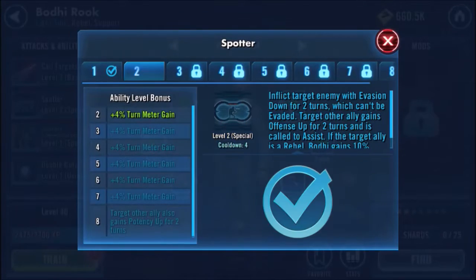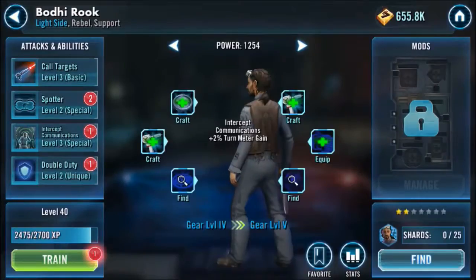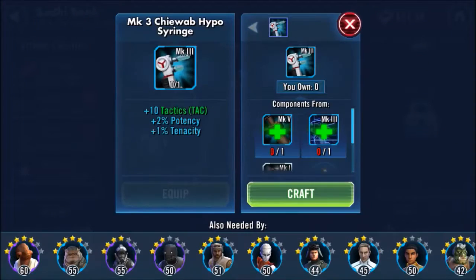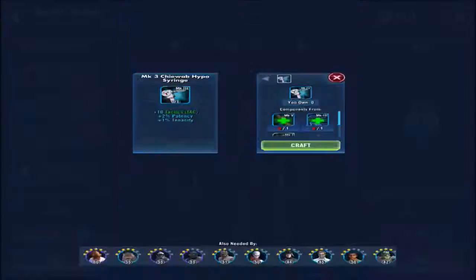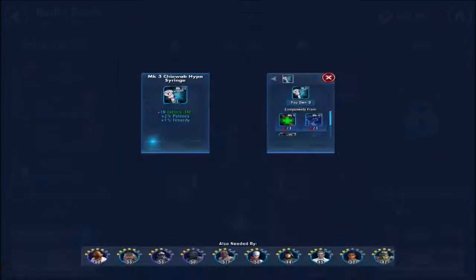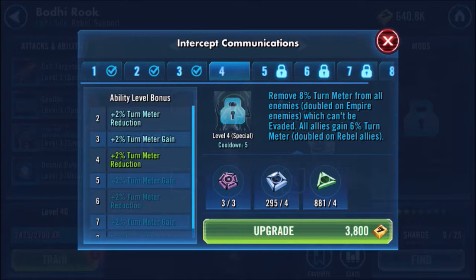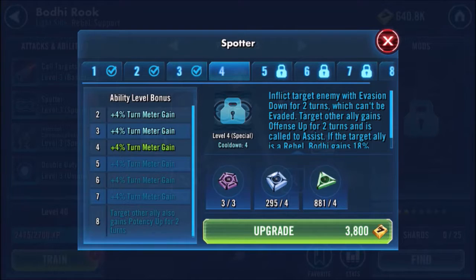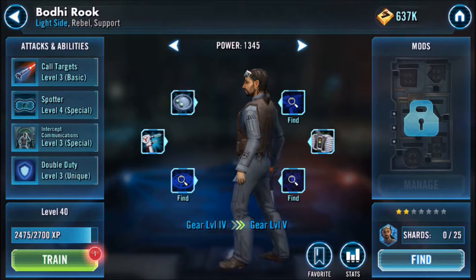Let's just get them all leveled up to at least level 3. There you go — all level 3. We can't equip that one. Let's go see which ones are better: the 8 project, 8 reduce, and turn meter gain. So we kind of want to do the turn meter gain. That's Bodhi Rook — light side Rebel support.